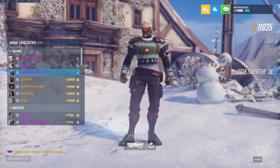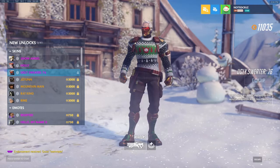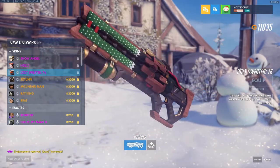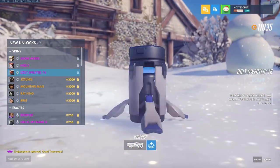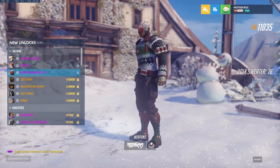Ugly Sweater 76 is the Week 1 Challenge — the challenge that is currently ongoing. This is beautiful, this is absolutely beautiful. I'd also like eggnog, but I guess that's a little too much to ask for in an epic skin. But I'm liking it, it's pretty good looking.